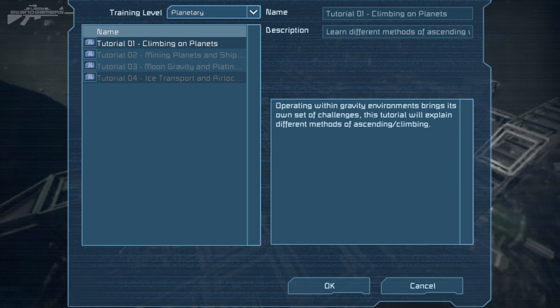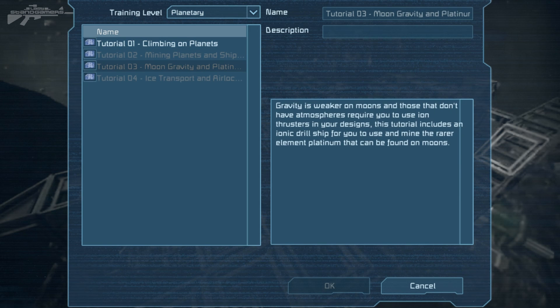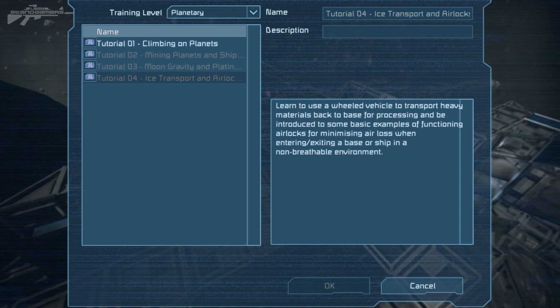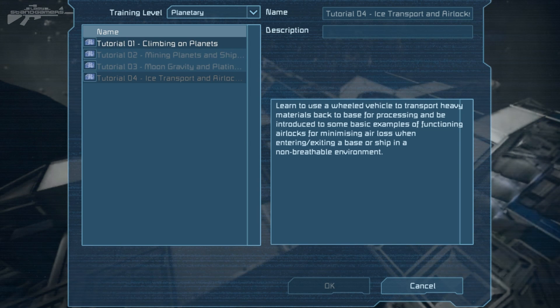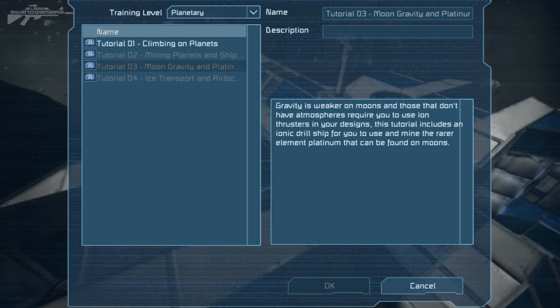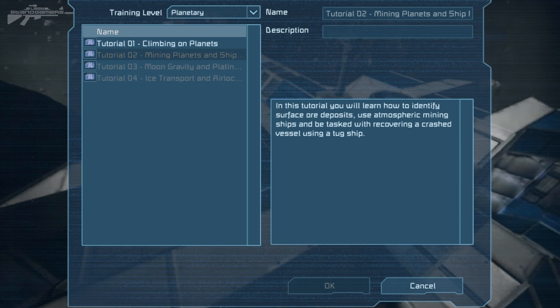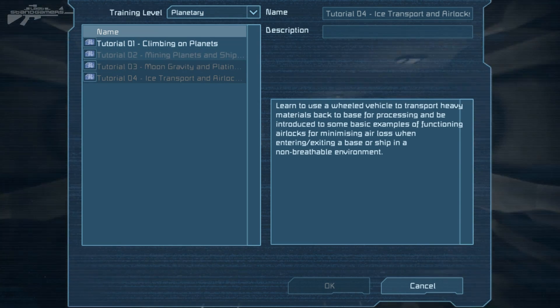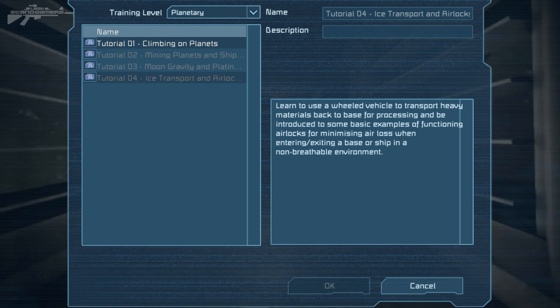Down at the bottom we get planets, and you can see we've got climbing on planets, mining planets, and ships, and moving gravity — gravity is weaker on moons than on atmosphere-bearing bodies, requiring you to use thrusters in your design. Something a bit annoying is that the tutorials are locked in sequence — you have to complete the earlier ones before accessing the later ones, so if you just want to learn about ice transport you have to go through climbing and mining first.